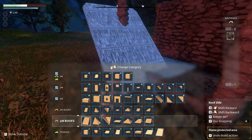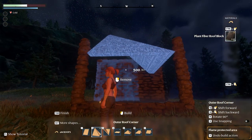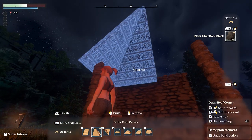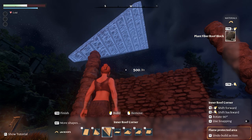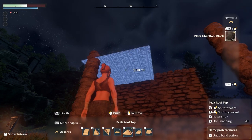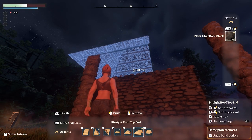The roof requires special roof blocks. You can use shingles but that requires tar which we don't have, so we'll just use plant fiber. I think that's enough for a couple of roof sections — let's make four roof blocks.